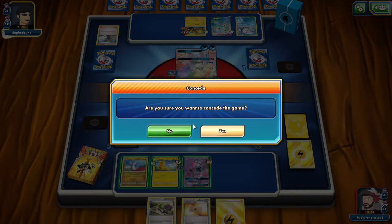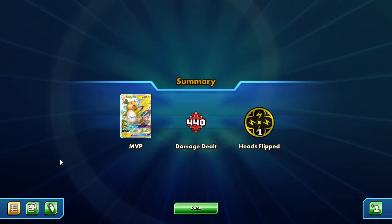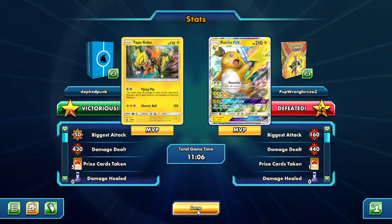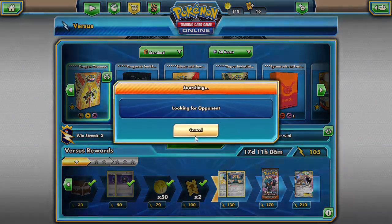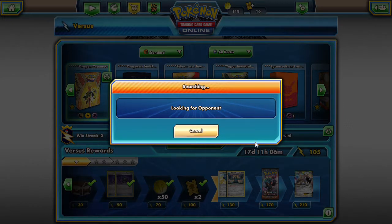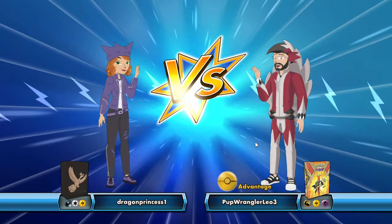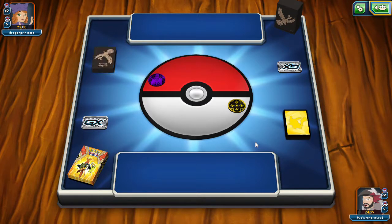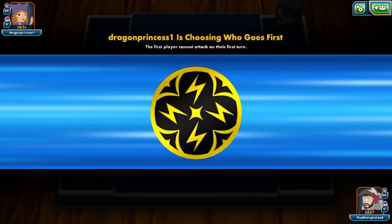That's why people play multiple Raichus. I had 2 Raichus prized and that really screwed me up there. So let's see if we can get another match and maybe we'll get luckier with the prizes this time. That's the reason why people play the 70 HP Pikachu over the 60 HP Pikachu — so they can survive four hits from Tapu Koko rather than three. And the other thing was we just had 2 Raichus prized, so we couldn't bump up the HP of our Pikachus.